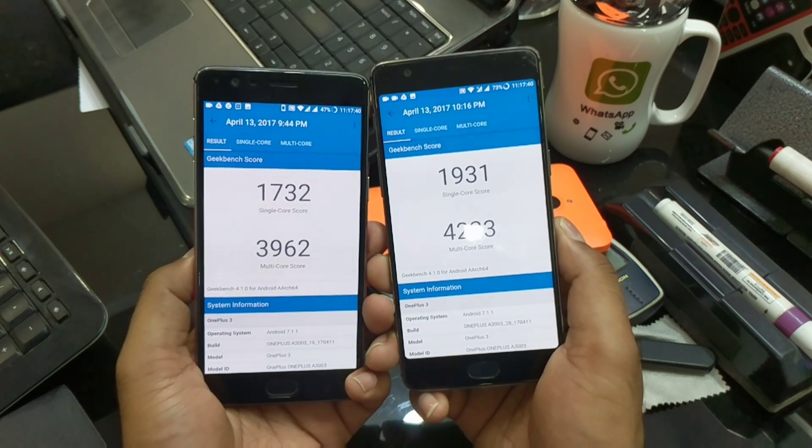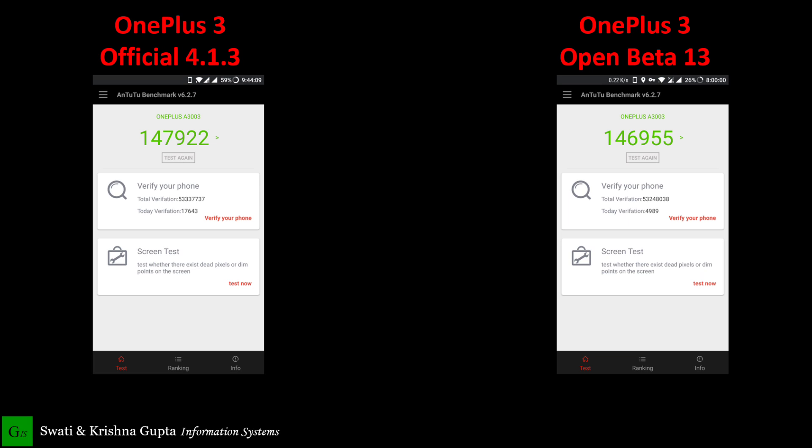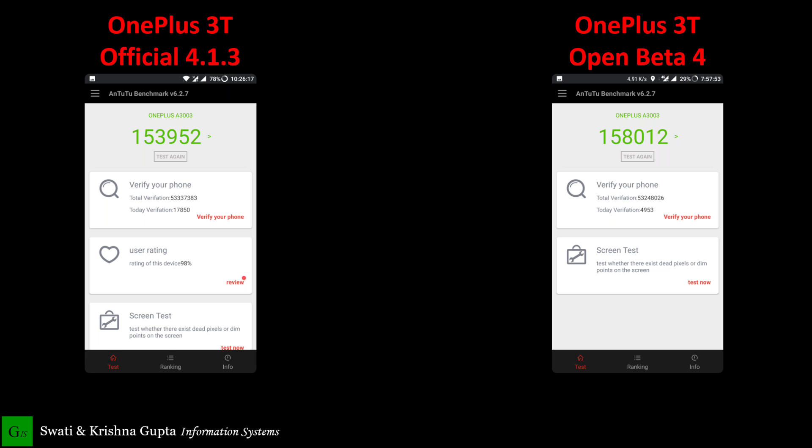Let's check out some previous benchmarking scores and compare them with the current 4.1.3 build - a quick comparison between the open beta builds and 4.1.3. I was expecting all the features from the open beta build to come to 4.1.3, but they haven't. I'm not showing previous OxygenOS builds because they're pretty much similar, but as of now the performance is really great. You can compare the 3T open beta and OnePlus 3 open beta scores to the current one. If you want to switch to open beta, you can use the ADB sideload method.